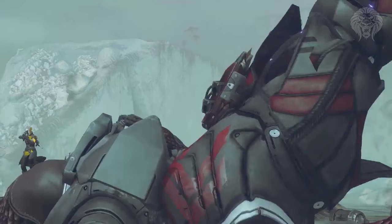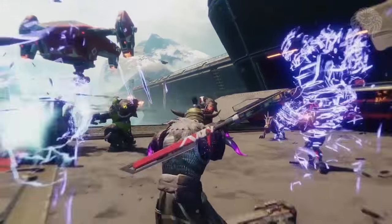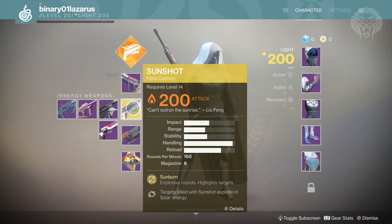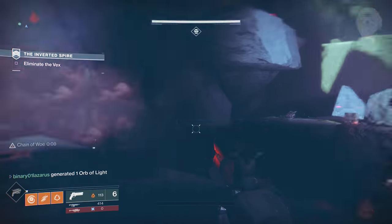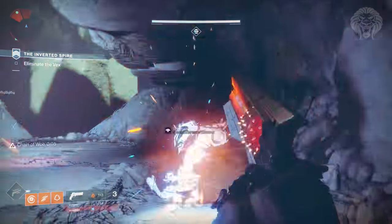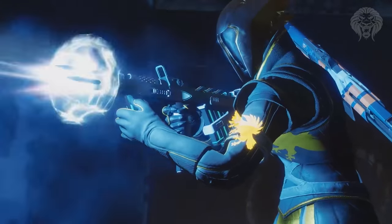The next exotic hand cannon is the Sunshot, which I've shown off quite a lot of my own gameplay with. It's essentially an explosive hand cannon that shoots explosive rounds and makes enemies explode into solar energy once killed — kind of like a mini Fatebringer. It has a very cool design that lights up and glows as you shoot. That one is definitely confirmed to be exotic.